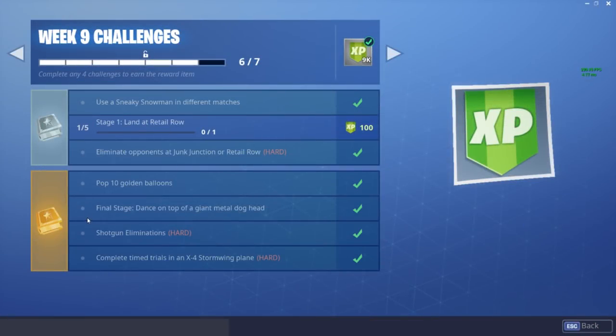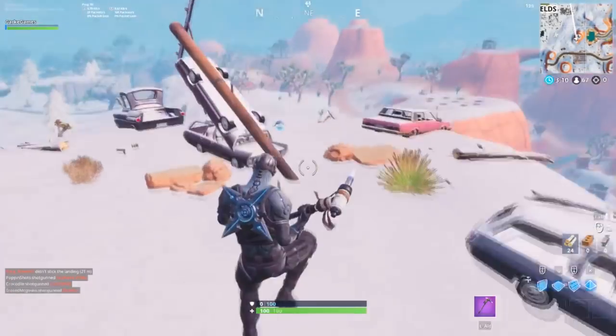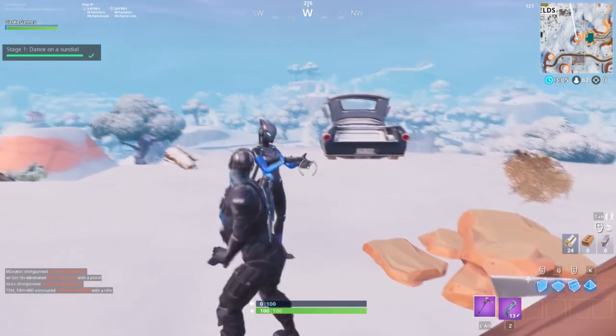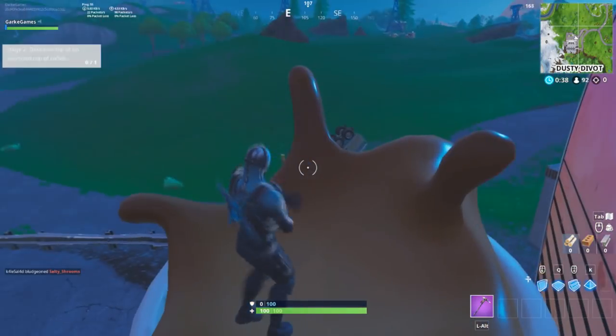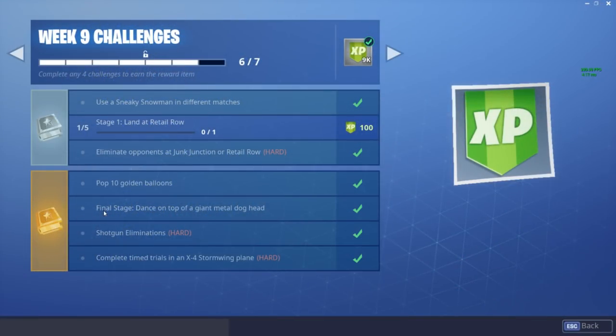The second Battle Pass challenge has three different stages. The first stage is dance on a sundial, which can be found in the desert area. The second stage is dance on an oversized cup of coffee, found next to Dusty Divot at the Dusty Diner. The third stage is dance on top of a giant metal dog head, found at Junk Junction. One thing that kind of sucks is people can destroy the dog head or the oversized cup of coffee, so go there as soon as possible.